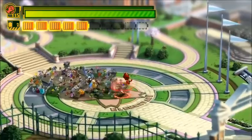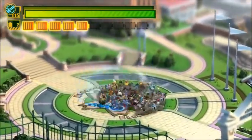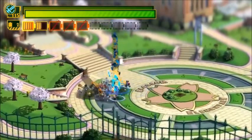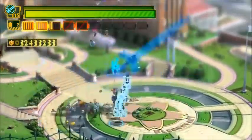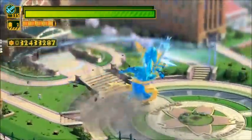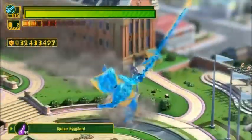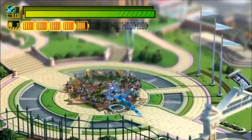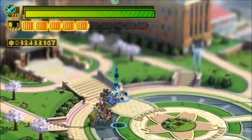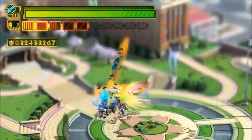His side special should be the Unite Sword. The Wonderful Ones form the shape of a sword in front of Wonder Red and they lash forward onto opponents, spinning rapidly. He can use the sword to swipe people from the side. I understand that Wonder Blue uses this attack, but Wonder Red can make it work in his moveset as well.